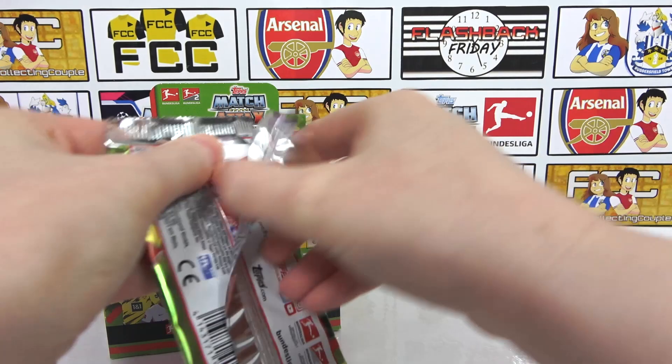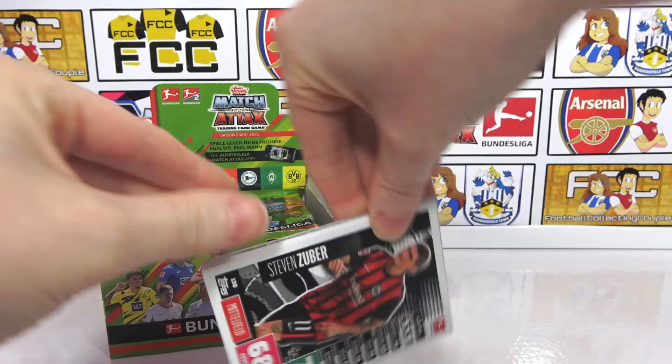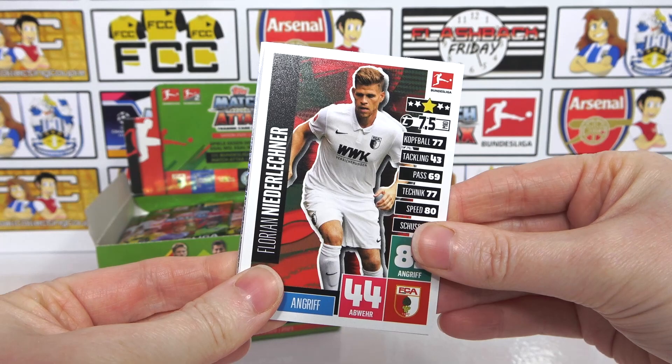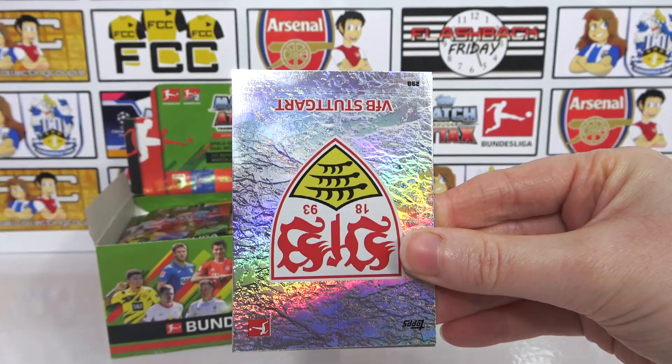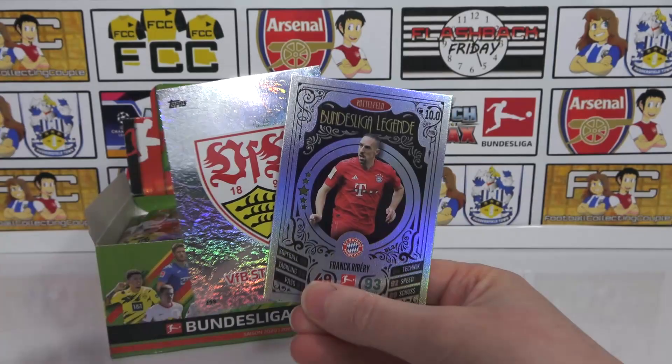There's the code — if we're wrong, let us know in the comments. And we have a Zuba, then a Nedelinchia, a Mangala. Our first badge — Stuttgart — that's really awesome, promoted. Very, very cool, almost like an optical illusion. Oh nice, we have a Riberi Legend card — that is awesome!